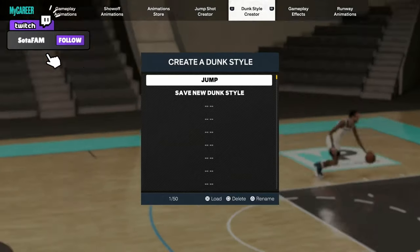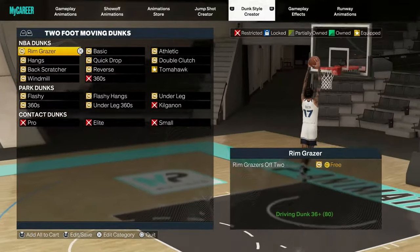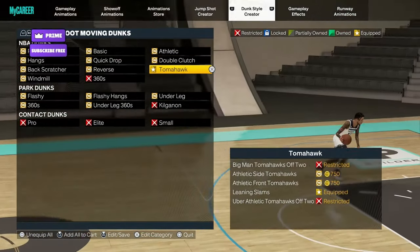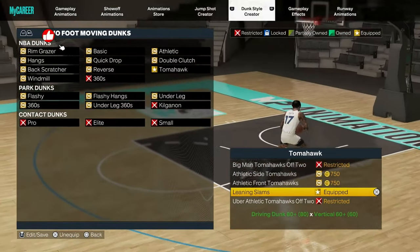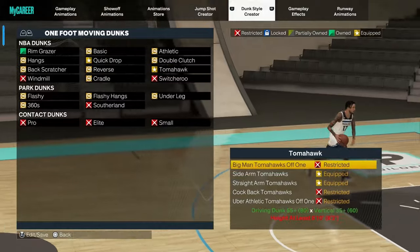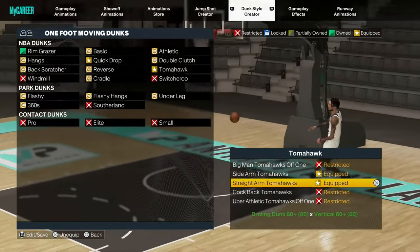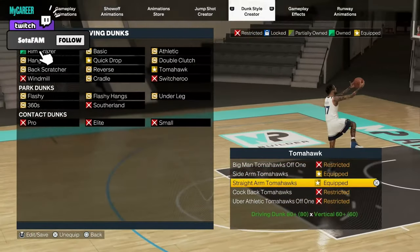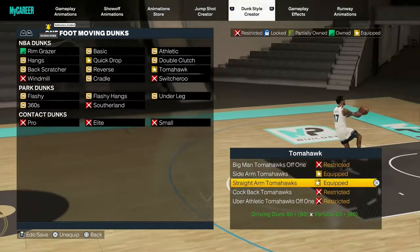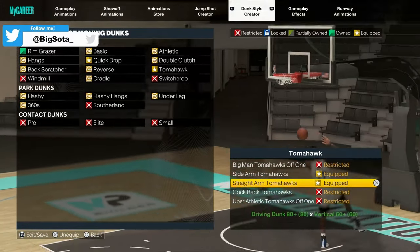The first thing you're going to do is go to Create a Dunk Style. Once you go to Create a Dunk Style, I'm going to give you all the dunk packages that I have equipped on my Pure Playmaker from my last video. So off of 2, we're going to need Tomahawk and Lead and Slam. Off of 1, we're going to need Quick Drops. And here's what actually gets me the Limitless Takeoff — Straight Arm Tomahawk is the number one thing you need. You're also going to need that Side Arm Tomahawk, but you do not need any other packages besides this. The reason why I don't use any other named packages is because I don't want my player confused when I'm going up for an animation with 2K.